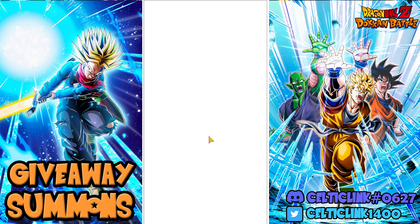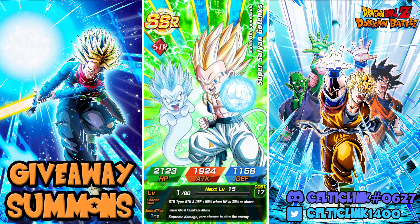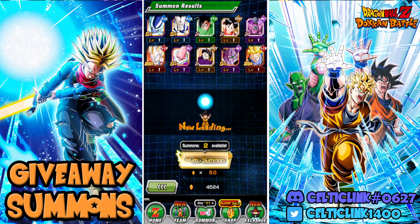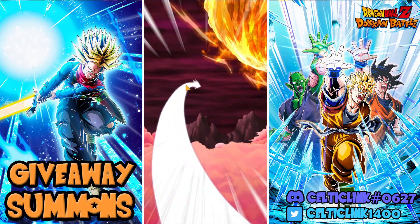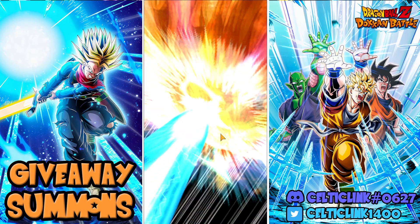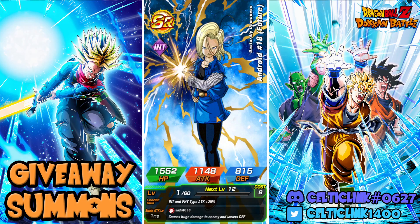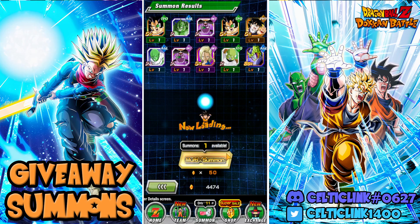We got a Super Saiyan 2 — no time machine. The Trunks every time is like Vegeta when he doesn't fuse — he just shows up. We did get a Trunks, but it's like Vegeta in the old ones: when he doesn't fuse, he just shows up, and now Trunks is doing that. You're expecting to see the time machine when he shows up, but he's not bringing it. So this is a whole lot of nothing — after that quadruple and triple LR multi, we had to have some cooldowns.